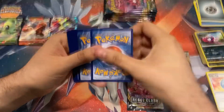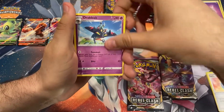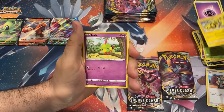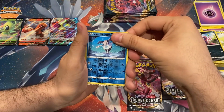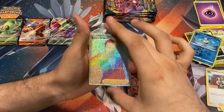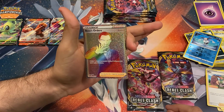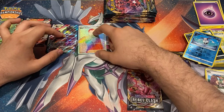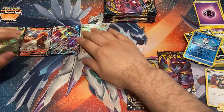Next Rebel Clash pack - psychic energy, Ralts, Bronzor, Milcery, Grubbin, Electabuzz, Honedge, reverse Galarian Mr. Mime... oh my god! We got a Secret Rare Boss's Orders! My voice cracked - oh my god, that is incredible!